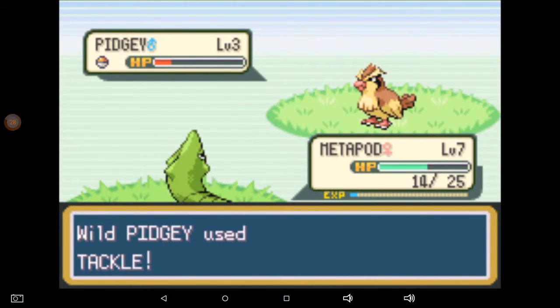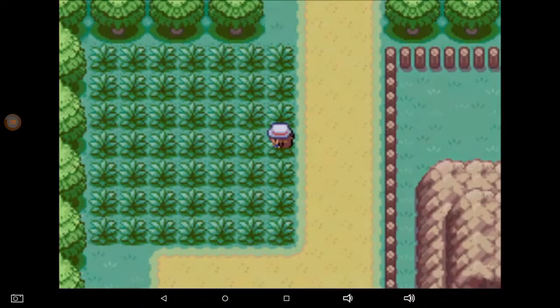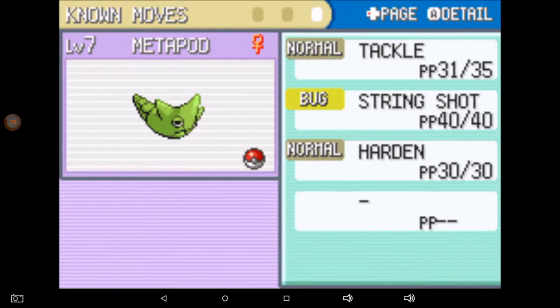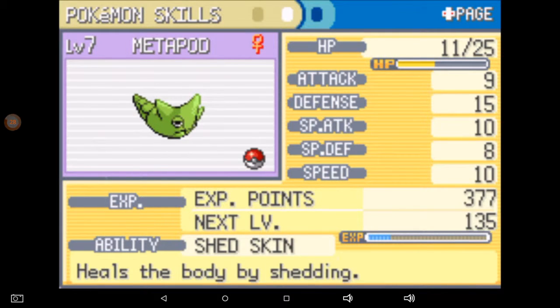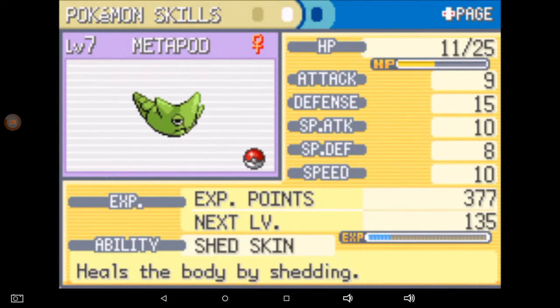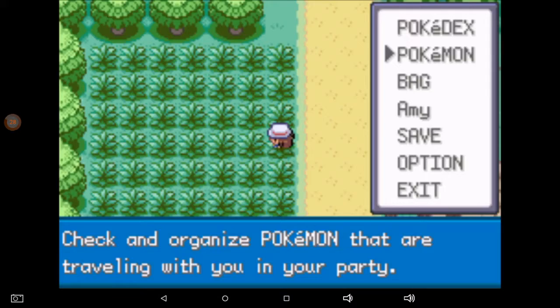Okay, Metapod's Tackle is pretty bad. What is your attack — it's 9. Pidgey's attack is 18, and even Pikachu has an 11 at level five. Metapod has good defense and good special attack but just not a lot of attack, which sort of sucks. I hope that changes when he evolves again.